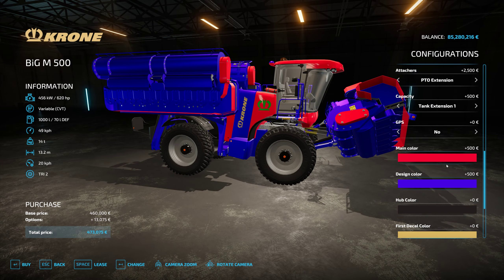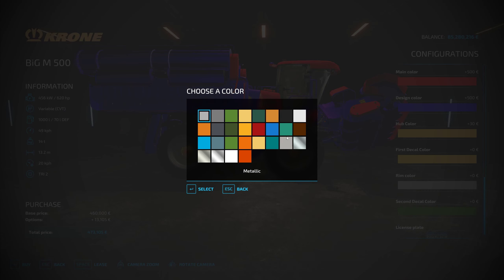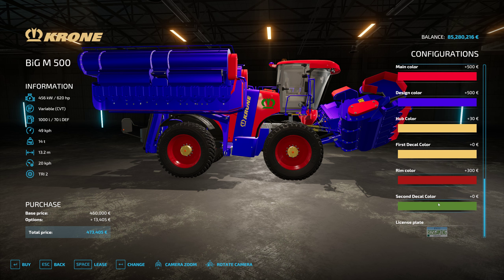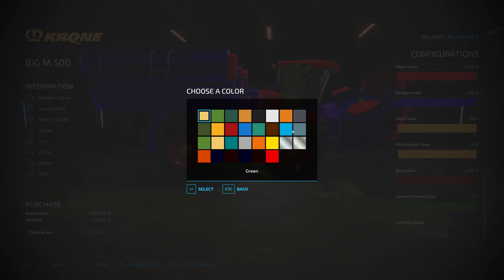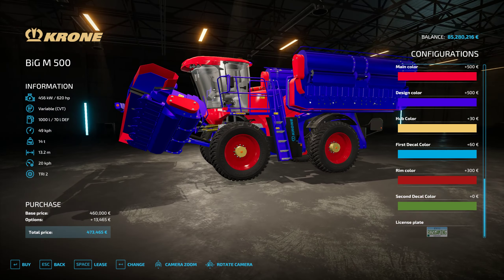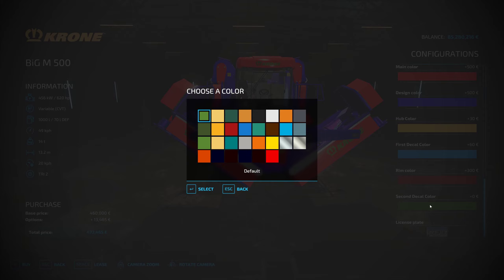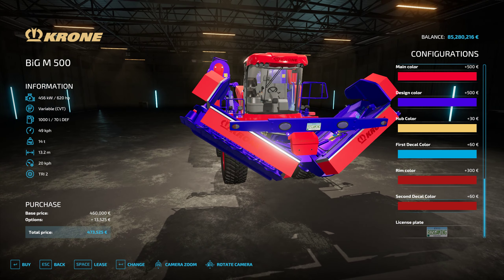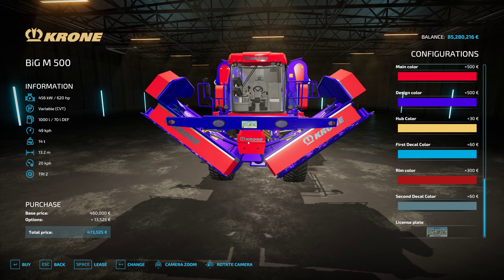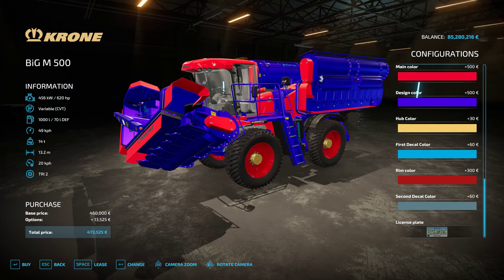Design color we can change to blue - oh that's lovely. Go to hub colors, which are of course the center hubs right there. Rim color there, and then your first decal - which is this decal right there on the sides. I think it's only on that side, and then you can also change the front decal. There we go, you can see the front decal has also changed there, and of course license plates are available for front and rear or both.